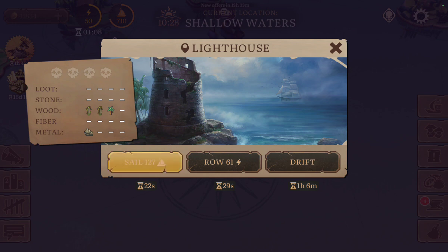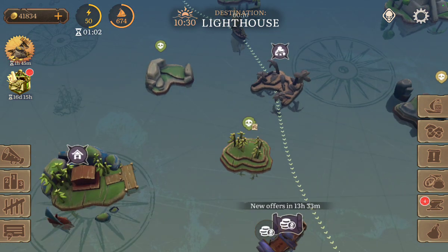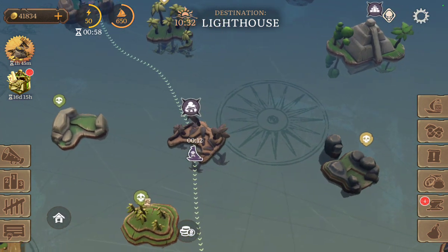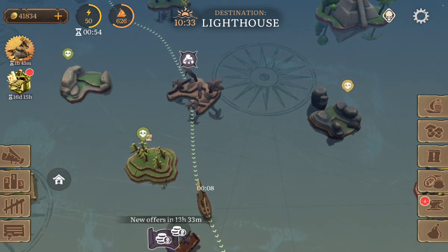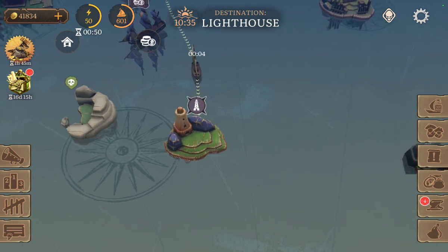Probably the most important port you have to open is the Lighthouse. This is my favorite port, mostly because I love lighthouses. You can see that when you travel you go through ports — I travel through Dead Island and now I am heading to the Lighthouse.